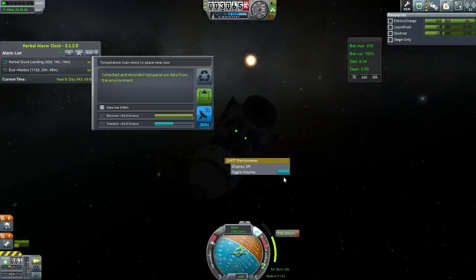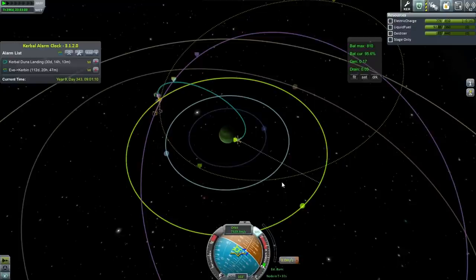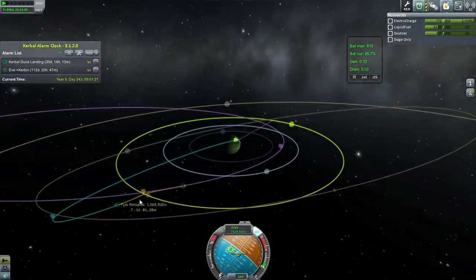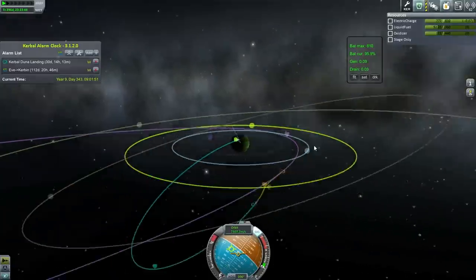It did allow me to do a temperature scan — very convenient. Our periapsis around Tylo is a little bit high. We've fulfilled that Joule science data contract. We'd like to achieve orbit around Tylo but that's probably not going to be doable — we'll see. The contract just says scientific data from space around Joule, so it doesn't matter how high we are.